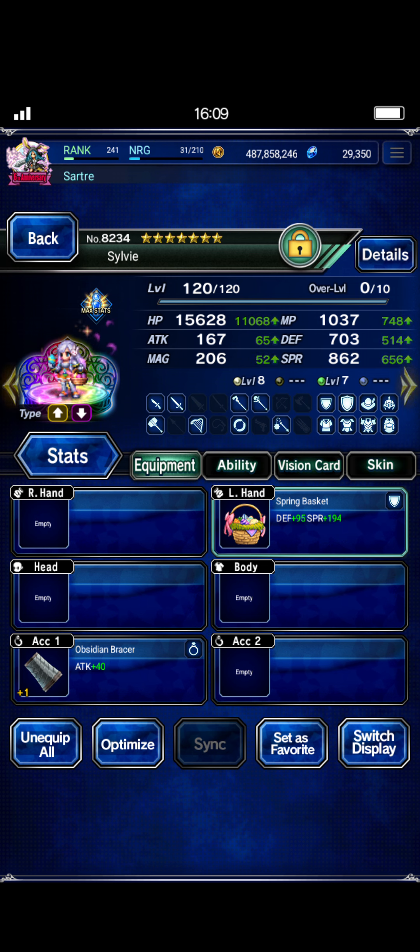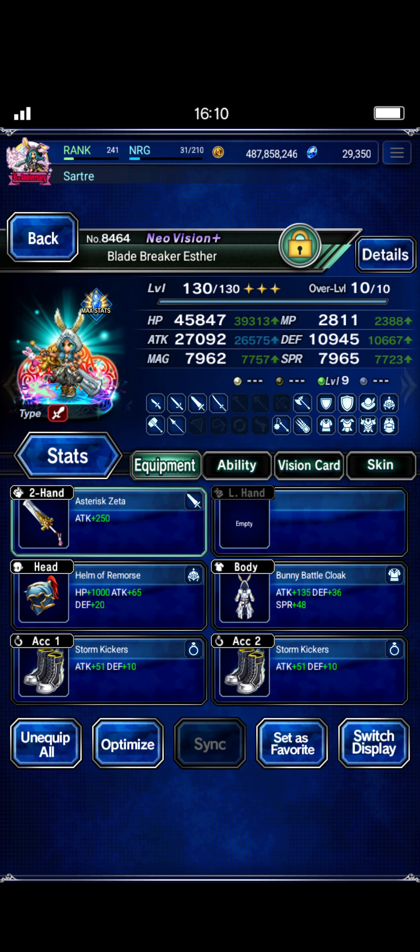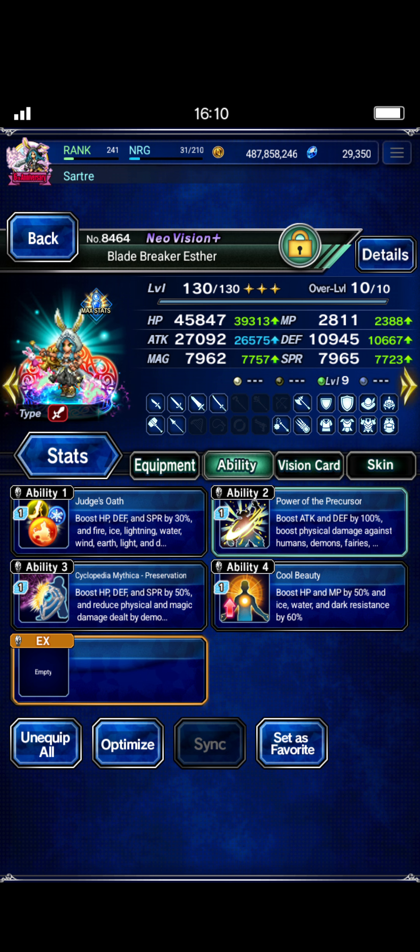The seven-star Sylvie just needs the Obsidian Bracer so that we have the 80% undispellable attack mag — basically an 80% full break that is undispellable because it's preemptive. The rest is honestly whatever. For Esther, just slap some gear on her: give her her STMR, some other high attack gear. I gave her Bunny Battle Cloak and some Storm Kickers.